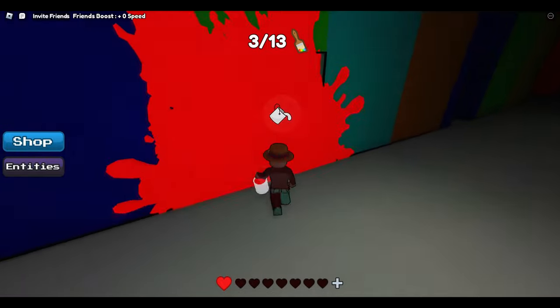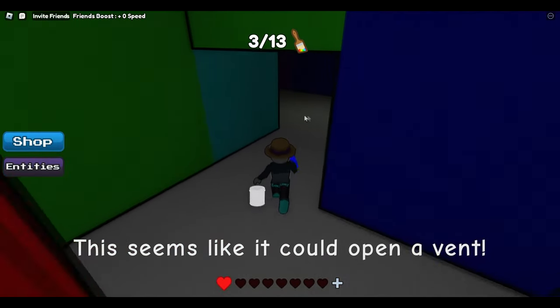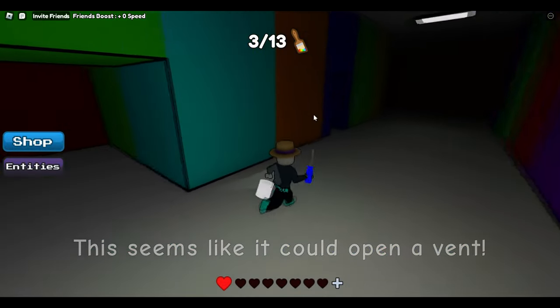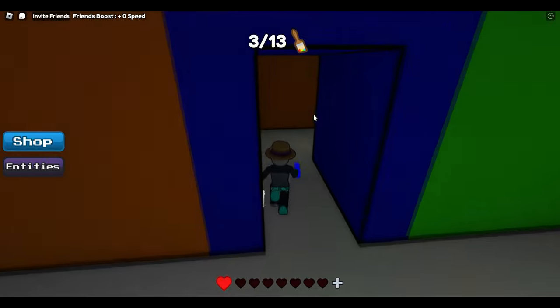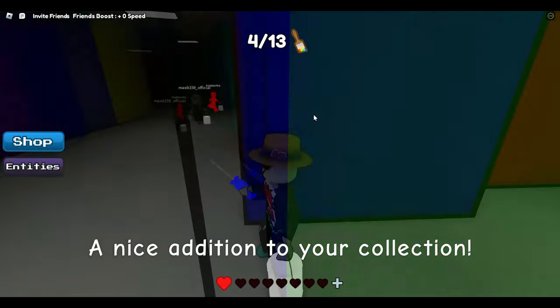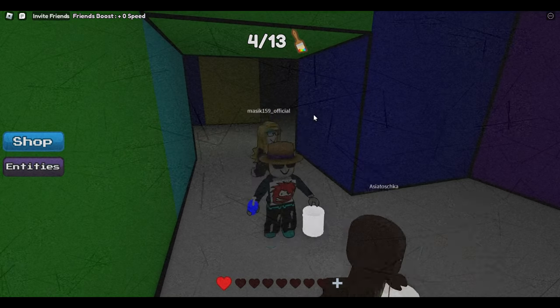I'm going to open that up and we're going to grab the screwdriver. You have to be really careful here because you can't really hide, but it's really close by so you don't have to worry too much. Before we go there, make sure you go into this room because there is another paintbrush which you need to collect.